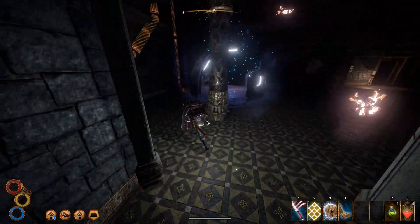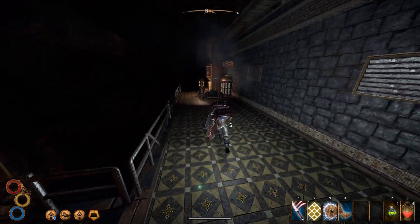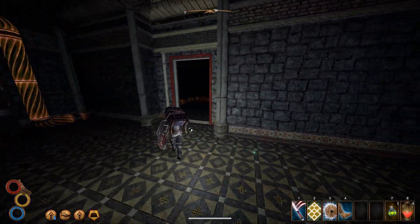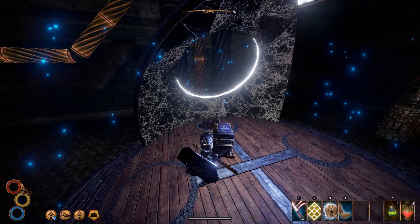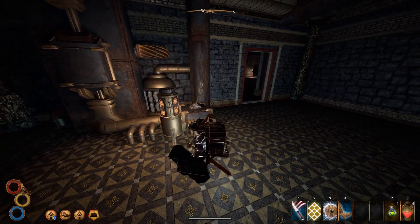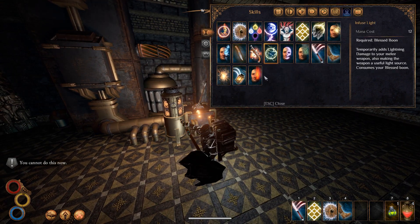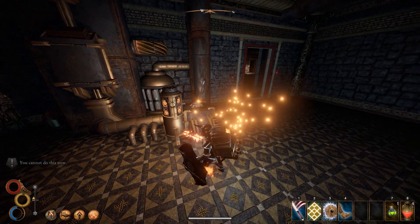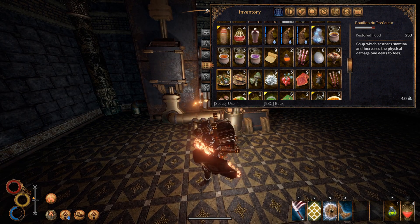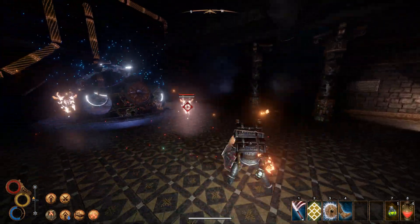We do need to pull some levers over here, and another one inside of here as well. So let's do that. And let's see if we can't do some fighting as well. Let's make some water as well. We do have a decent amount of food, so let's at least eat one of those.